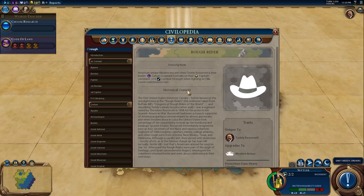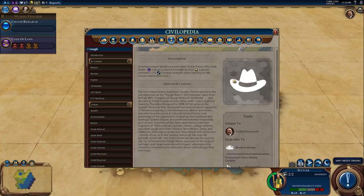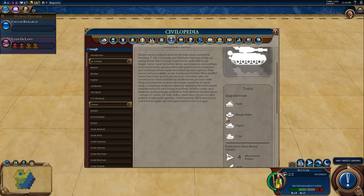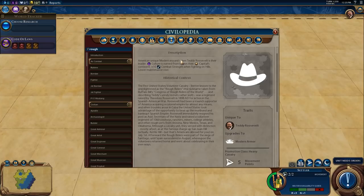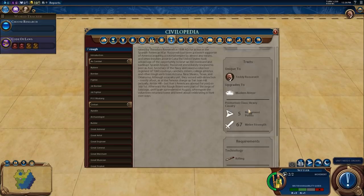The Rough Rider is a cool modern era unique unit. It doesn't replace modern armor — it comes just before tanks. They get culture from kills on their capital's continent, plus 10 combat strength when fighting on hills, and have a lower maintenance cost. Those are pretty okay bonuses — not crazy good, but it's like a unique tank unit essentially.